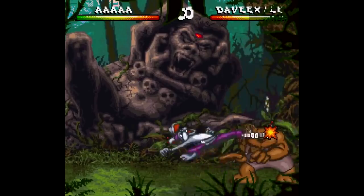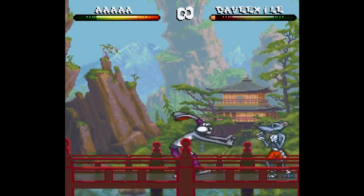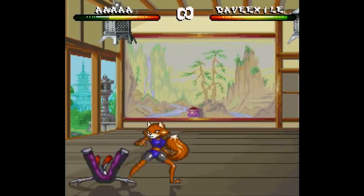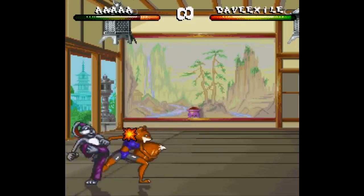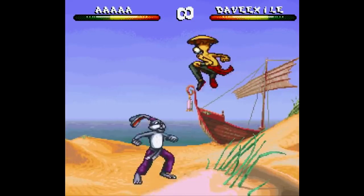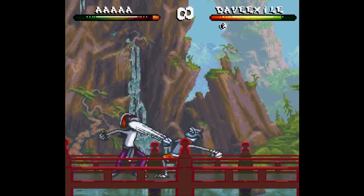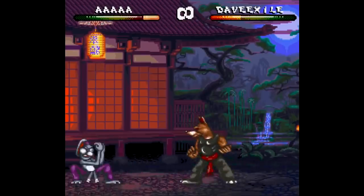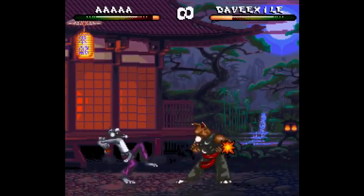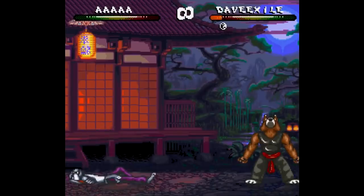Then you get to the fighting, and this is where the game is completely backwards. Whoever you pick, your character does not start with any special moves — you have to earn them by beating opponents. That's kinda neat, but the problem is that every opponent you face has all of their special moves. Think of playing Street Fighter 2 with just punches and kicks, trying to beat M. Bison — that's how hard the first fight is in Brutal Paws of Fury. And while you're getting the crap kicked out of you, you'll also notice how bad the hit detection is. Sometimes I'll hit my opponent from half the screen away, then somehow miss even when standing right next to them. There are many moments during fights that just do not make sense, and it's ridiculously frustrating.